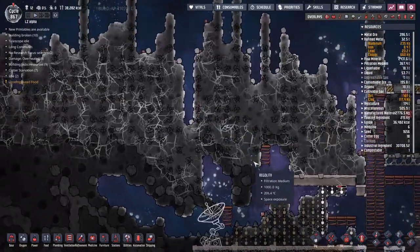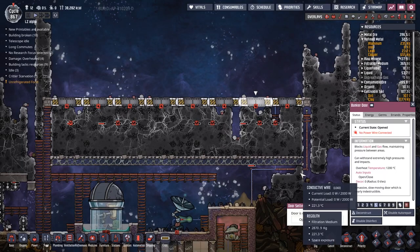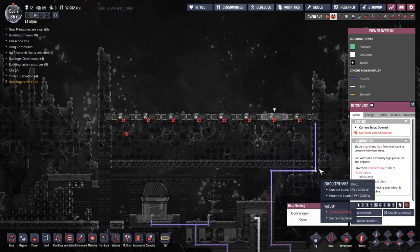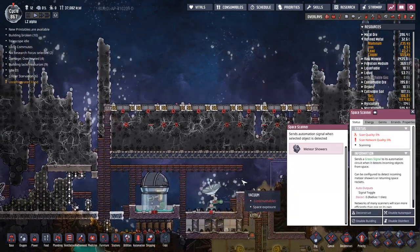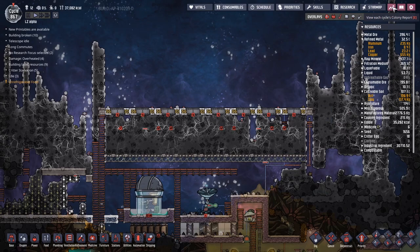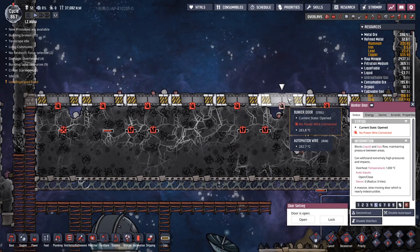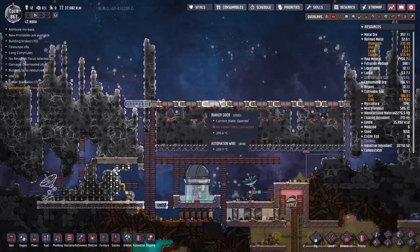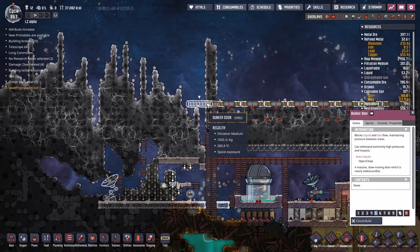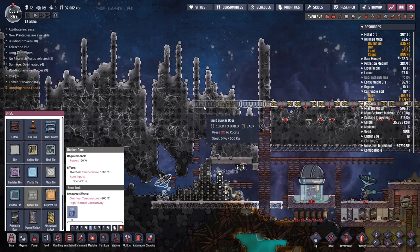I'm hoping the layer of regolith above us is going to be enough to protect us. The bunker doors are trying to open instead of close - we're out of power. I have a feeling this has sent a signal; checking the automation overlay, yes it's green so they're opened. Let's just leave them until we have an entire setup ready to go. To have a symmetrical setup I'm also going to need another set of bunker doors across the top, but we run into a small issue - I don't have enough steel.